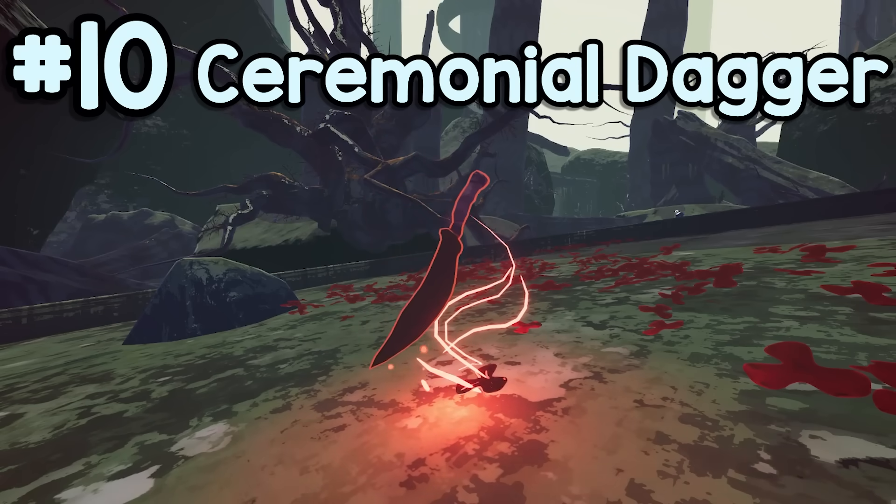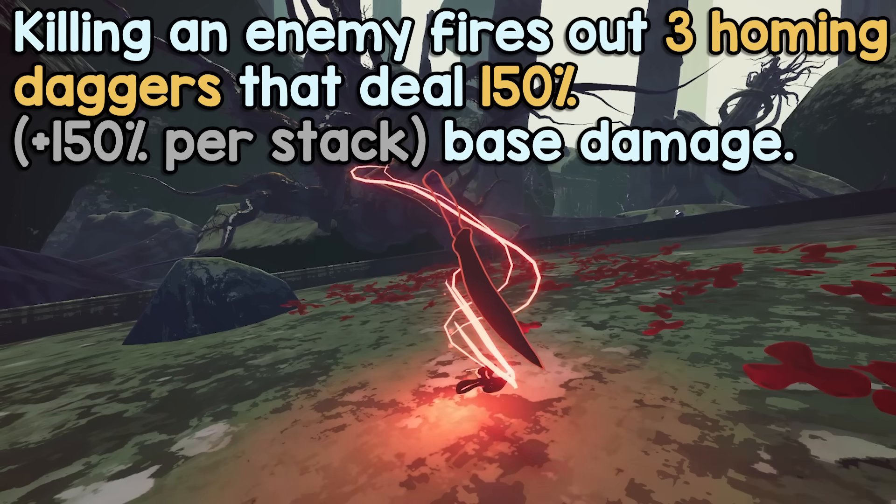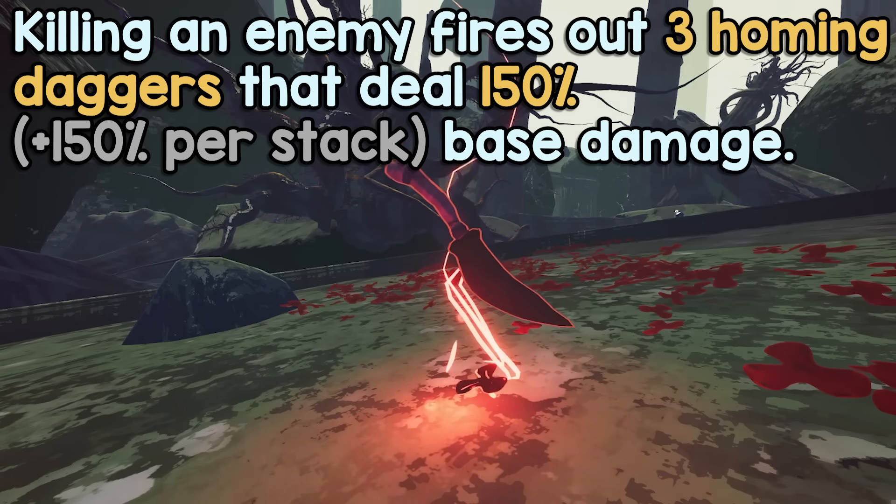At number 10, Ceremonial Daggers. This item fires out three homing knives every time an enemy is killed. Each dagger only deals 150% of your base damage, but the power of this item comes from the sheer amount of quantity.